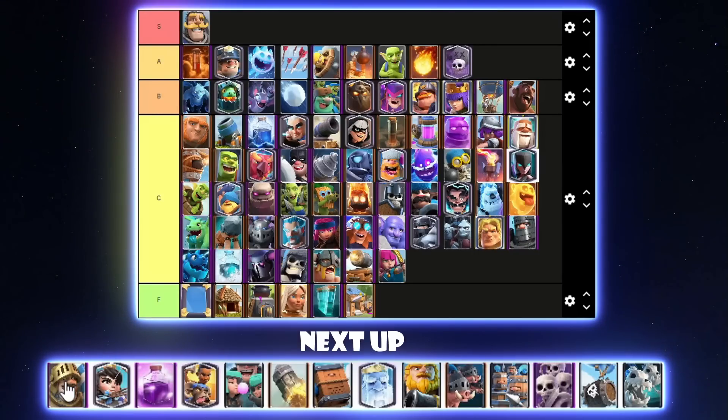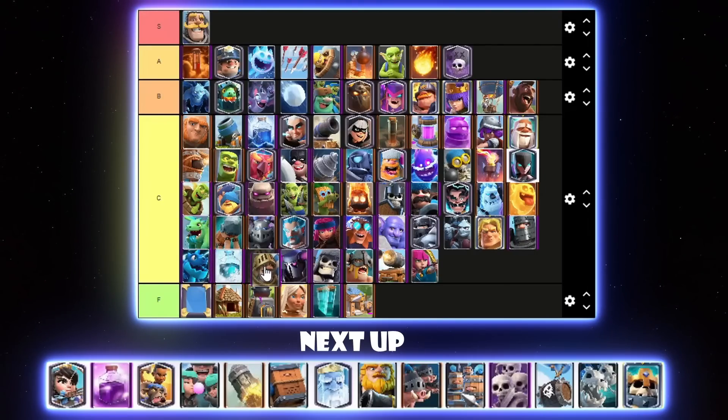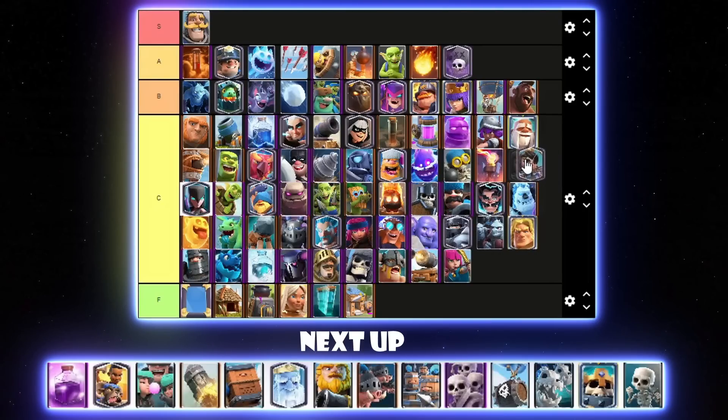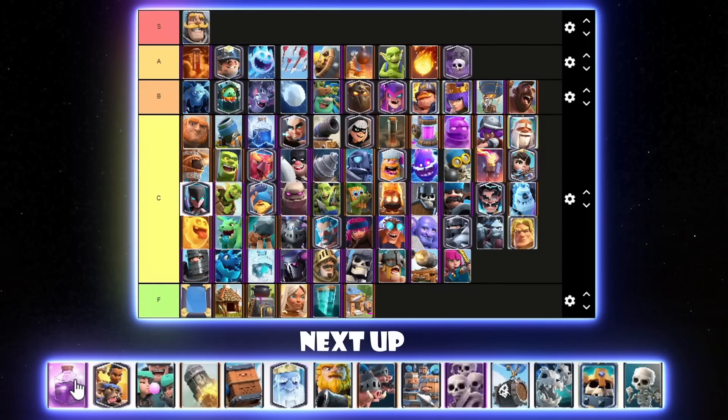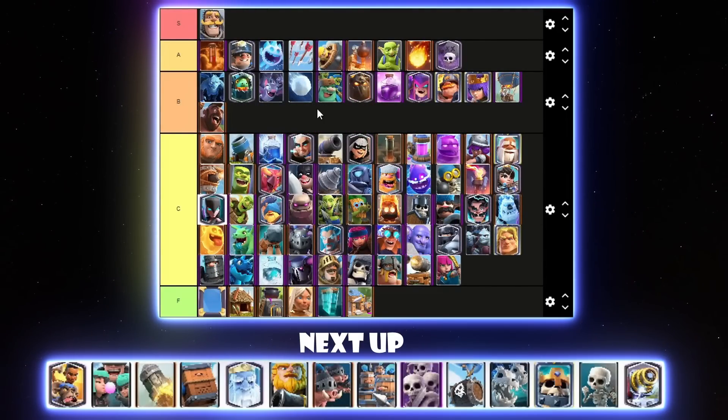Prince is not really used at all right now — it doesn't suit the current meta. Evo Recruits just run through Princes. Prince can go below Freeze in C tier, maybe even below Pekka. Princess is used in Log Bait, and I guess Hog Princess uses it too. It might be a bit better with the new Evo Bats and the small Ice Golem buff. I'll put it above Night Witch in C tier. Rage has been quite good recently — it really works well with all the Goblin Giant decks and sometimes Balloon decks too. I'll put it above Mother Witch in B tier, could even be a bit higher.